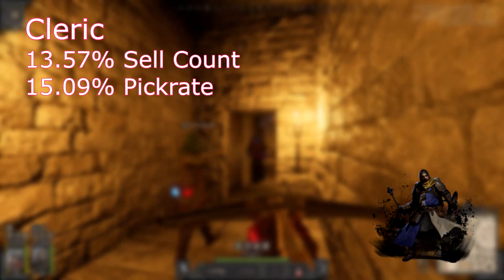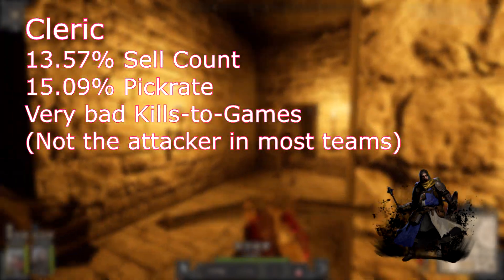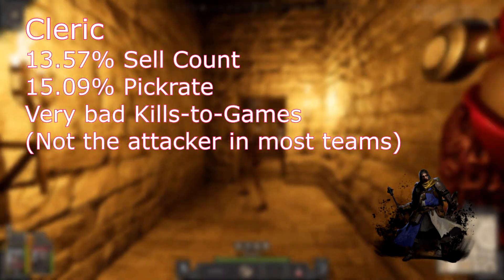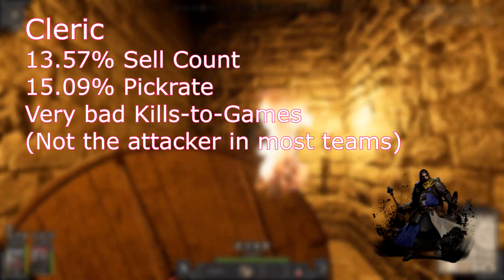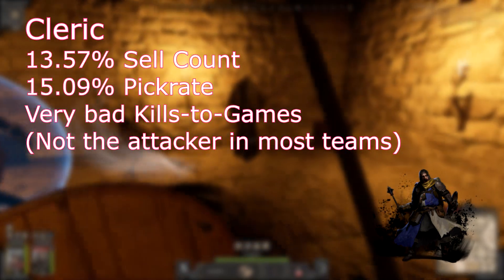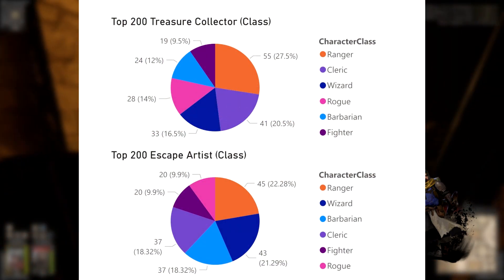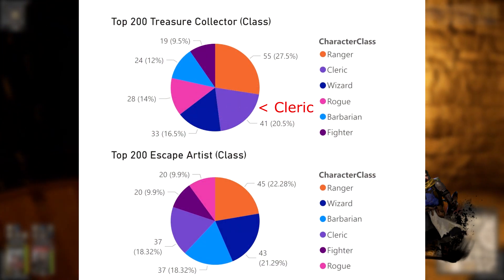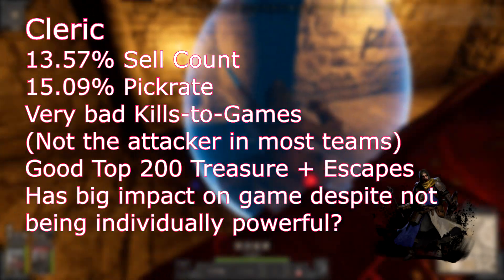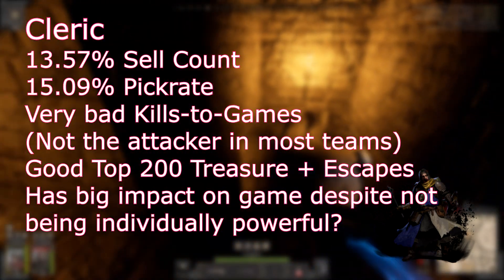Up next is Cleric. Cleric's sell count situation is similar to Rogue, but slightly better. However, they do poorly in player kill metrics no matter where we look — but that's to be expected, as Cleric is expected to be buffing and healing, not fighting. Cleric is a good example of how looking purely at the data doesn't tell us how impactful a class is. Cleric may not be overperforming in any department, but it's very likely that Cleric is buffing other classes and causing them to overperform. On the High Roller leaderboards, Cleric is second place for Treasure Collector and tied for third in Escapes, giving us reason to believe Cleric is very common in successful high-level team compositions.